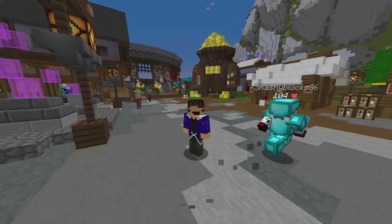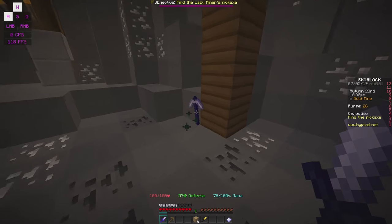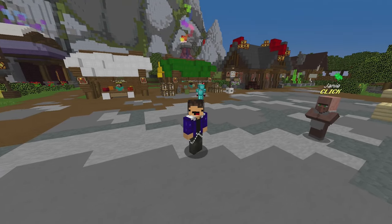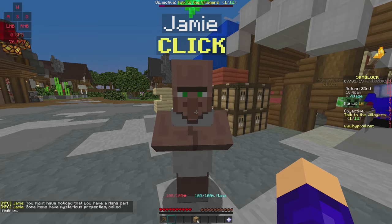The first items you want are the rogue sword, the undead sword, full gold armor, and the lazy miner's pickaxe. The rogue sword is obtained by talking to Jamie at spawn. He explains how mana works and then gives you the rogue sword.